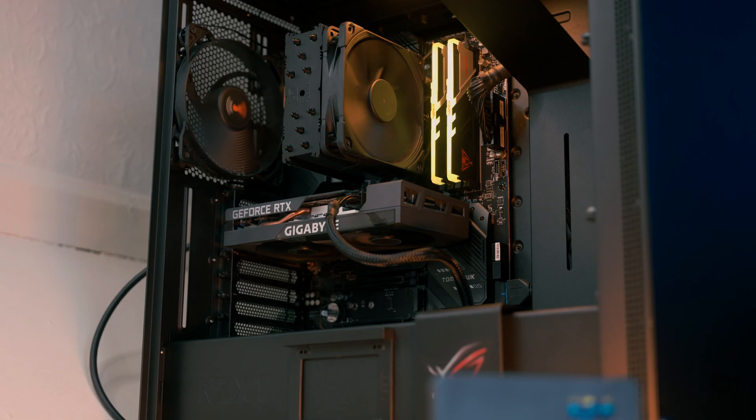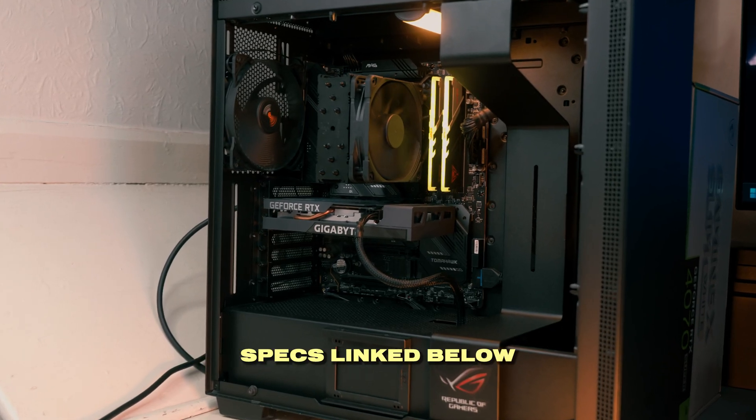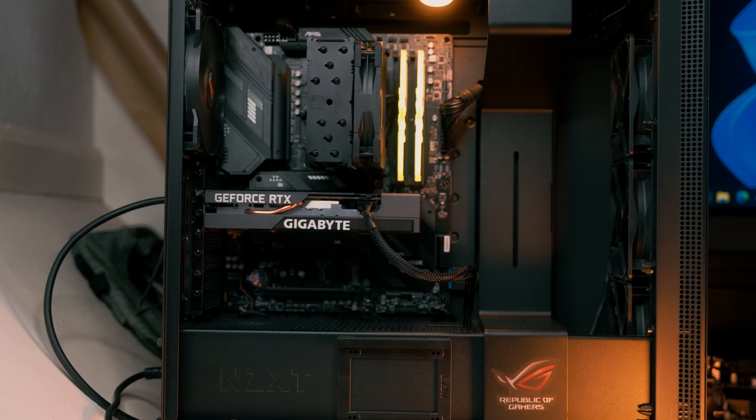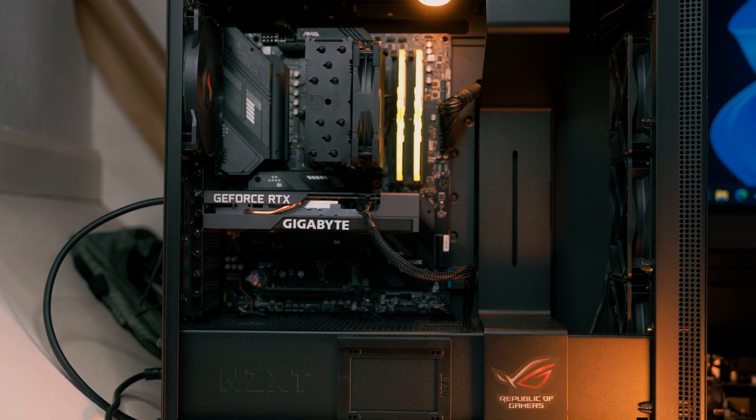All testing has been done in my testing PC which has a Ryzen 5 7600, 32GB of CL30 6000MHz DDR5 memory, a Western Digital SN770 2TB NVMe Gen4 SSD, and an MSI X670E Tomahawk motherboard. Both graphics cards have been left at their stock out-of-the-box settings and both drivers are listed in the description. With that being said, let's get into it.